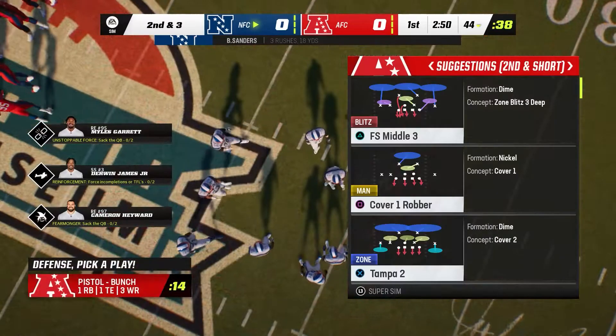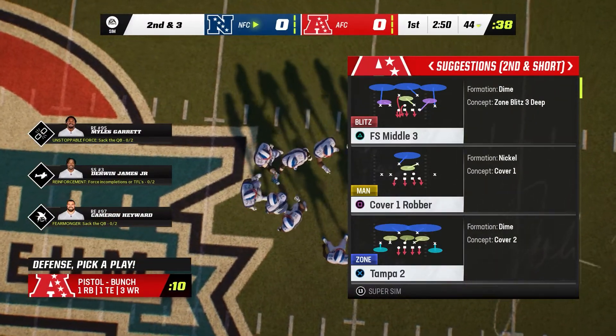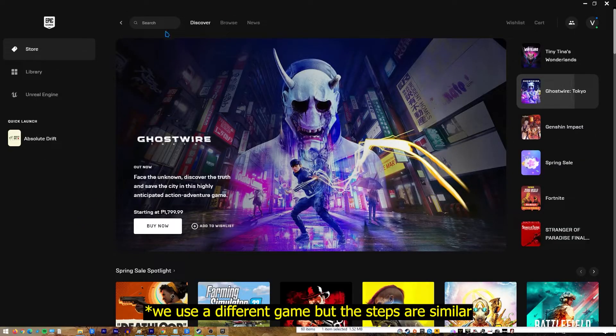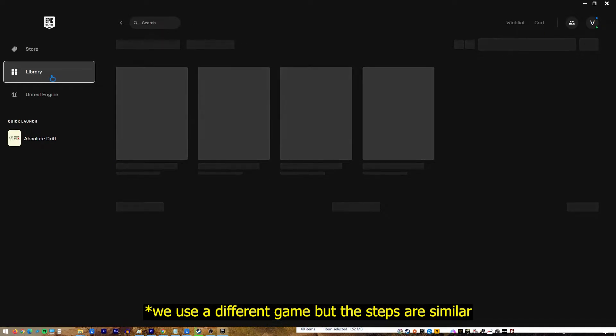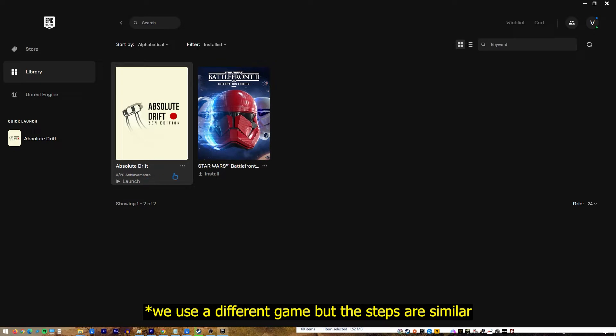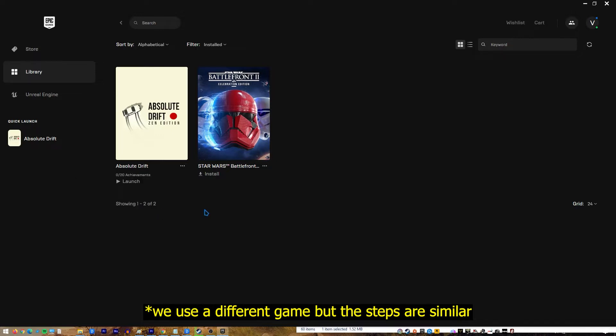If you bought Madden NFL 23 from Epic Games, you may verify the safety of your game files by following these steps: Close Madden NFL 23 if you're running it, open Epic Game Launcher, select Library on the upper left, below the game tile click on the three dots, click Verify, wait for the process to finish, then launch Madden NFL 23 and check for the problem.